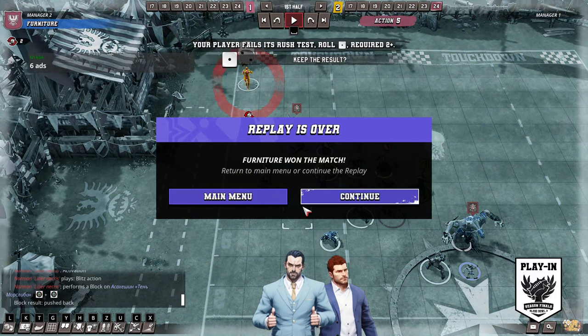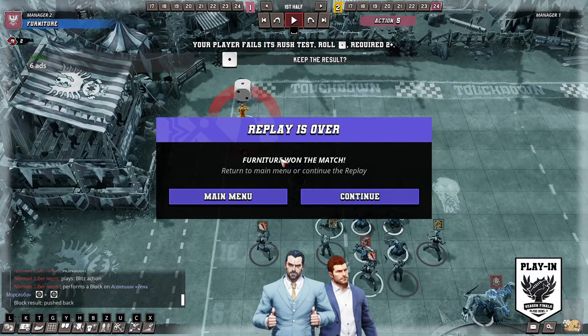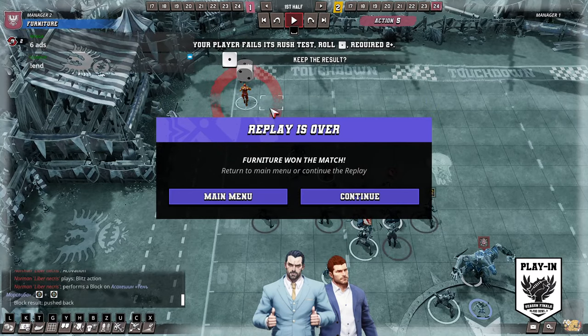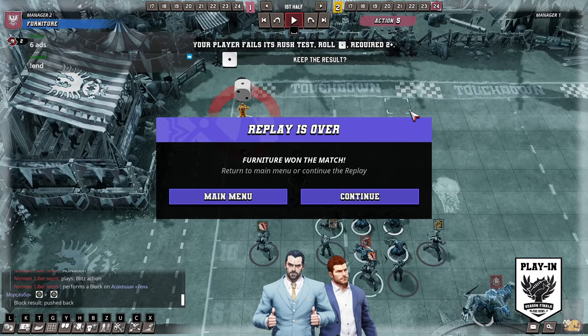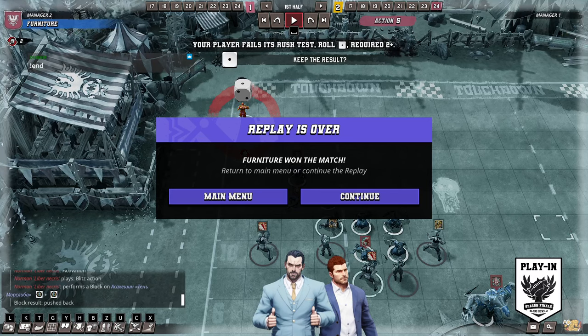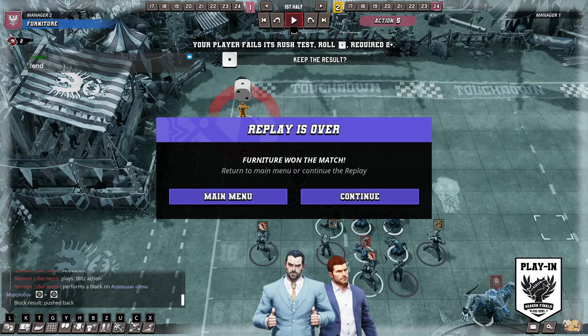Oh my god — he fails the GFI! He fails the GFI, but the replay ends now. I'll screenshot this as well, because maybe they don't know that replays end prematurely. Let me bug report this. Replays end prematurely. So he does — he rerolls this obviously and succeeds, and then wins on kicks, because he's losing 2-1. That's the only way.